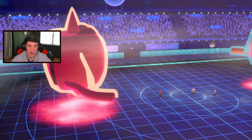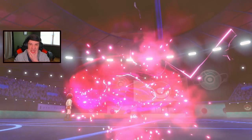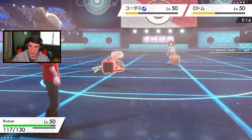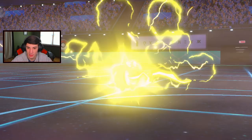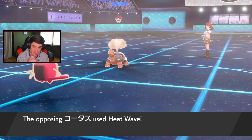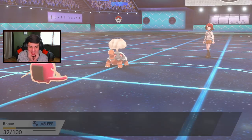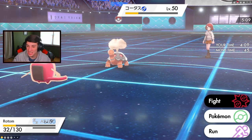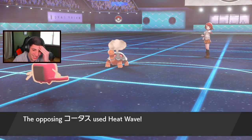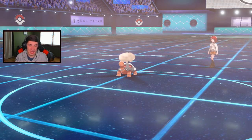Oh no — he used Yawn, I should have just gone after the Torkoal. We're going to have to take this thing out with a Thunderbolt. I don't think Torkoal can do too much — we take it out, now we just have to wait out this sleep. What is he going for — Heat Wave trying to get a burn maybe? We went to sleep and lost this game. I tried to protect or something but it wasn't enough. GG to this guy — all we had to do was go after Torkoal. I thought the Max Guard was coming but Yawn caught me off guard.